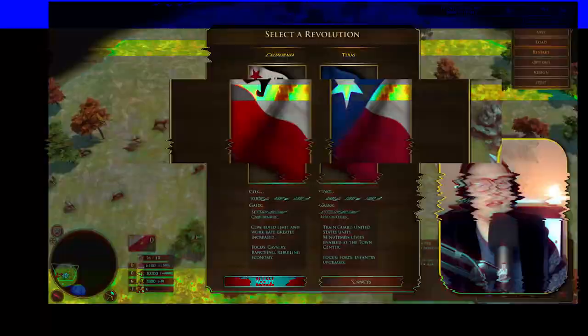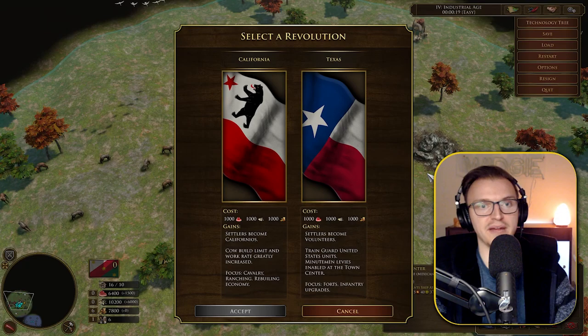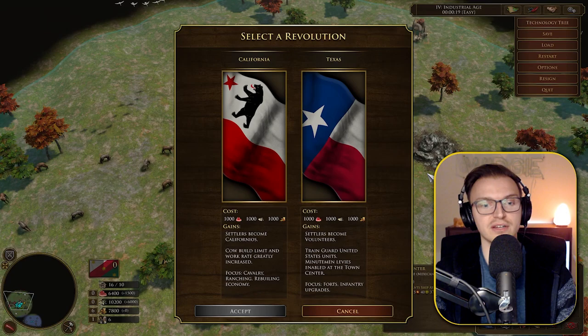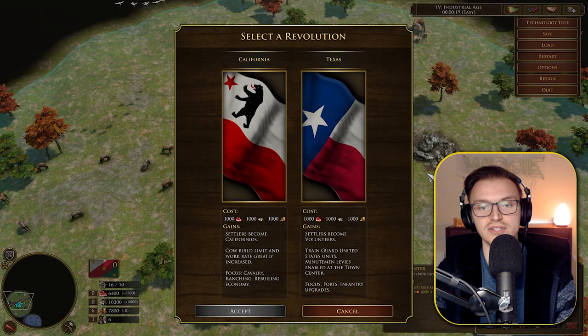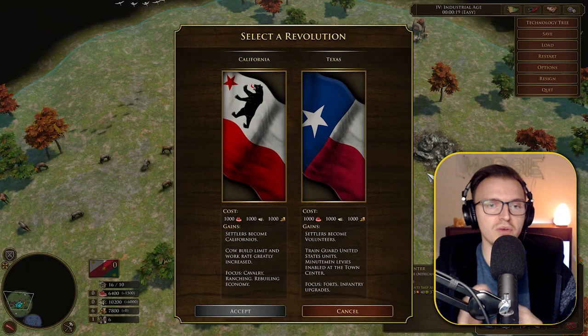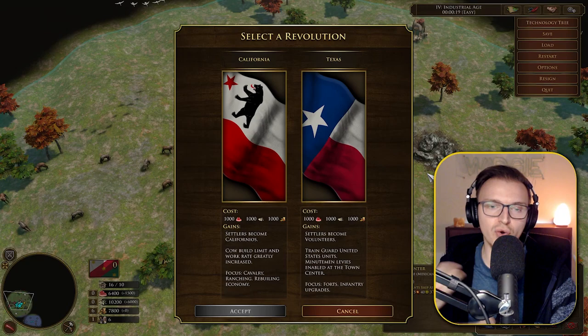Now let's look at the two Age 4 revolution options — Age 4 to Age 5. First is California: 1000 wood, food, and gold. Settlers become Californios, cattle build limit and work rates are greatly increased, with a focus on cavalry, ranching, and rebuilding economy. The second is Texas: settlers become Volunteers, you can train Guard and United States units, minutemen levies are enabled at the town center, with a focus on fort and infantry upgrades. The pattern seems to be: left options are more economic, right options are more military and all-in.